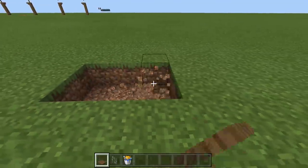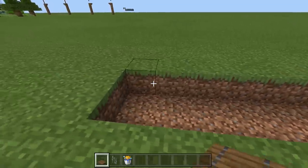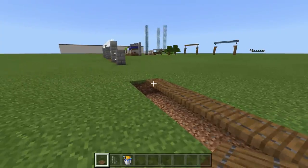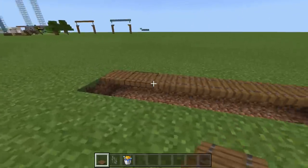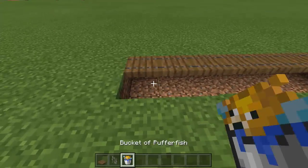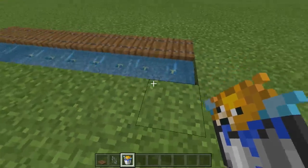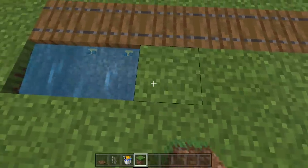All you have to do is dig out a two-block area like this, then take out your trapdoors and place them down where your fence is going. If you don't want people to open them, you can use iron trapdoors, but then you'll be able to see the water and puffer fish underneath, which I don't really like. Then just take out your bucket of puffer fish and place your puffer fish down.